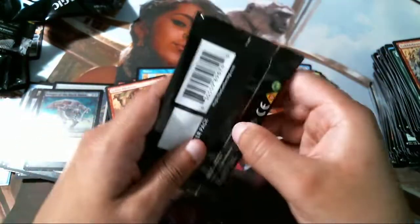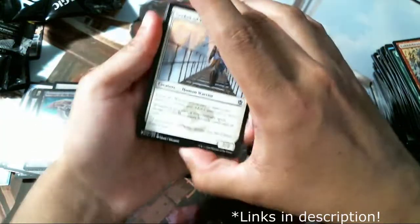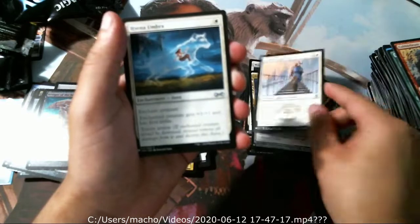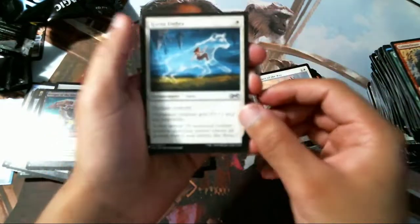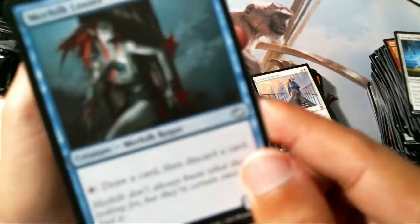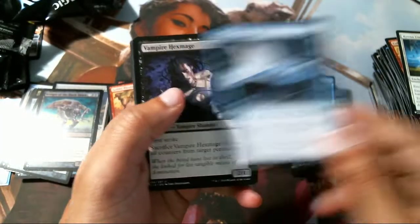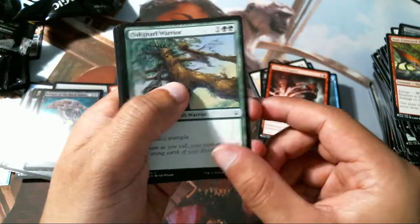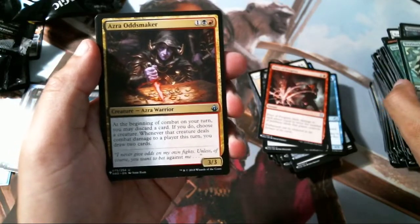This is our last pack — thanks for those who have stuck around this long. Make sure you hit the like button, subscribe if you feel like it. I also stream on Twitch where I play Magic Arena sometimes, plus a lot of other games. Last pack — let's hope it gets even hotter. Hyena Umbra, more from that weird set. Hex Maze — very good card. Price of Progress. Azra Oddmaker. Juggernaut.